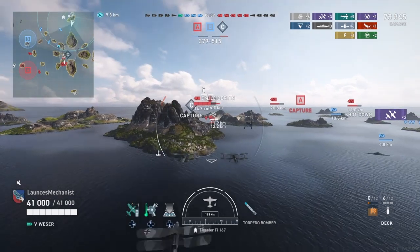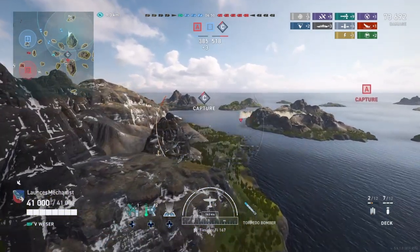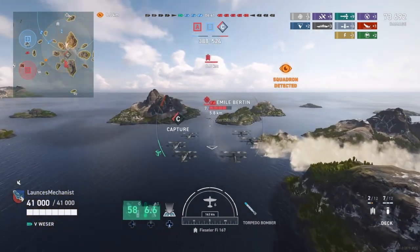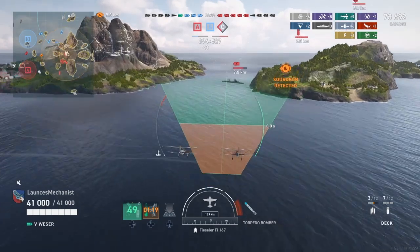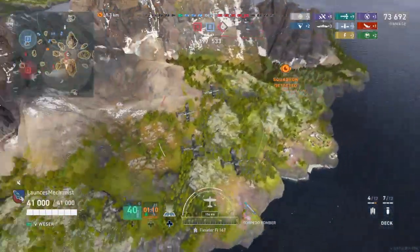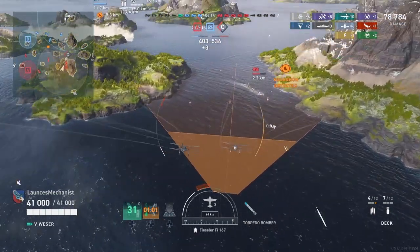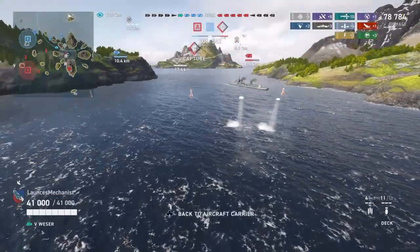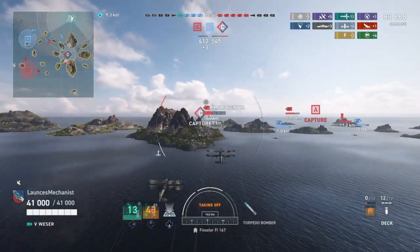Meanwhile our cap fighter engages the enemy and we shoot down two more of his aircraft. The damage counter is now at around 73,700. Our destroyers die — unfortunate — but their destroyer is also dead. The Emile Berton reverses but has kind of Austin-Powered himself into the strait. He dodges one torpedo but the other still hits. He straightens out, moves forward, and we get another torpedo hit, another engine incapacitation, and a Defended ribbon — bringing us up to 83,000 damage.